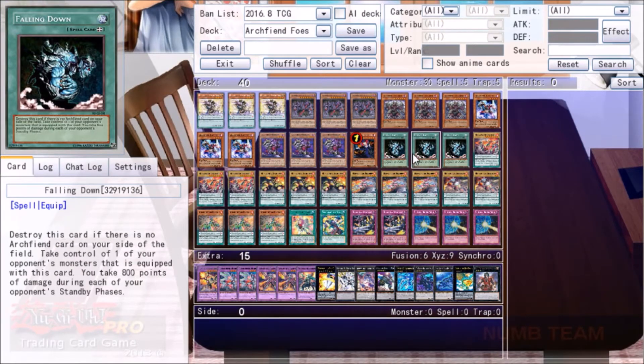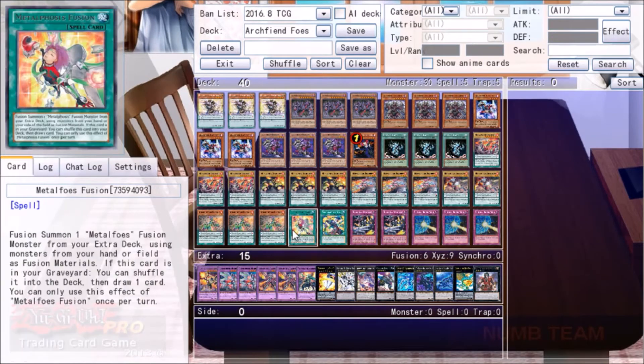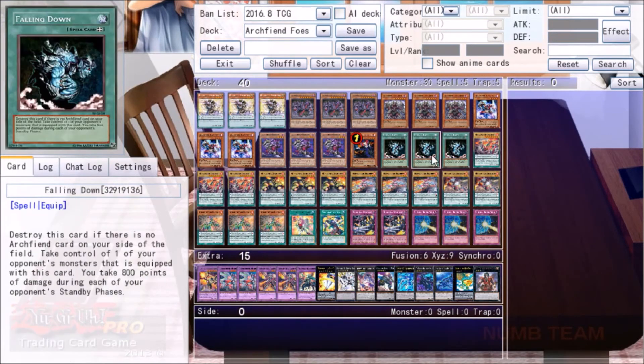Next we have, of course, three Falling Down. This has a lot of positive synergy with the deck — it allows us to Metaphose Fusion our opponent's monsters, which is really hilarious. But most of all, just Snatch Stealing is actually just pretty good in and of itself.